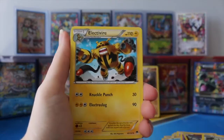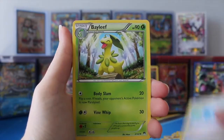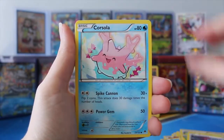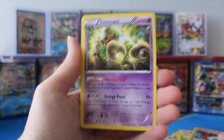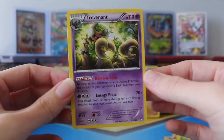So for our final pack of Part 2, we have Electivire, Max Potion, A-Leaf, Kricketot, Rattata, Corsola, Skorupi, Petilil, Gyarados Spirit Link, and a Trevenant — nice. I didn't have that card either. Beautiful.